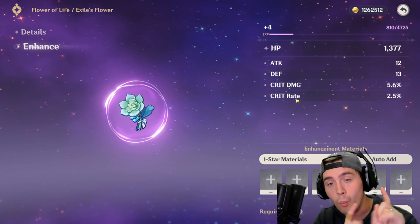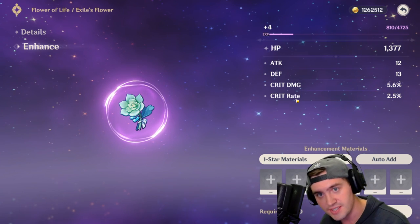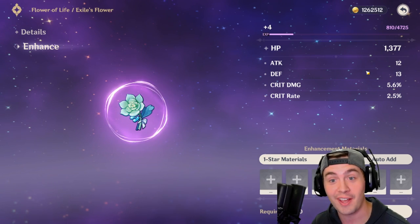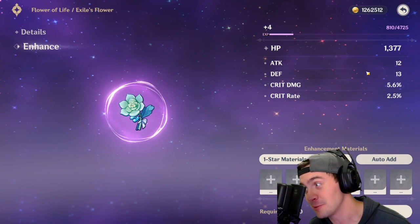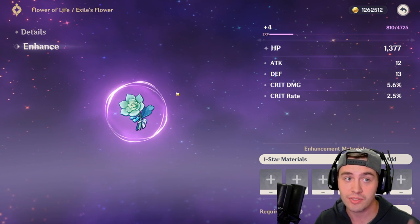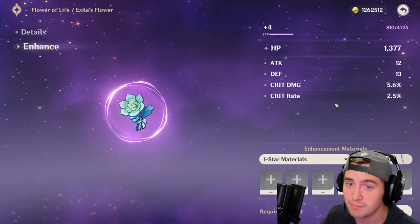So now at level 8, one of these stats will get upgraded. At level 12, another upgrade. Level 16 is the final upgrade, because it's a purple item. It could roll defense all of the times, and that would really suck. But it could also roll crit rate each time. So this Exiles Flower has actually turned out to be a pretty damn good item, and something I would consider.